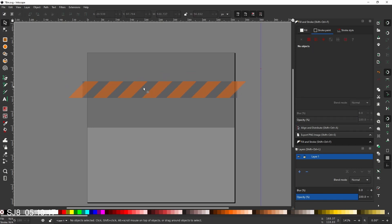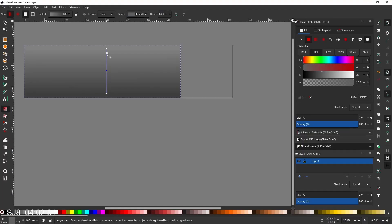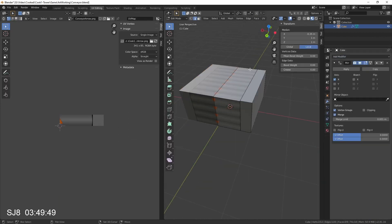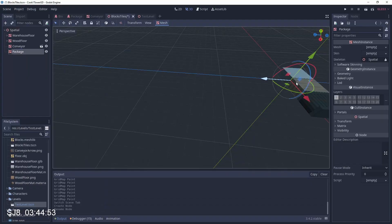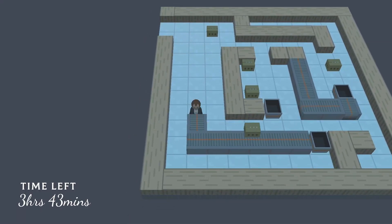The player places packages in sorting bins, so I textured, modeled, imported and coded those as well — a pipeline is forming. Next up are conveyor belts; I texture a small section and loop it around the outside. These conveyor belts can be loaded with packages and take them to their destination, adding a whole layer of puzzle complexity.